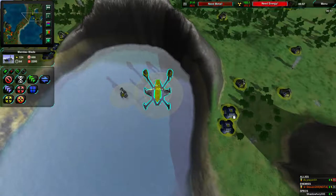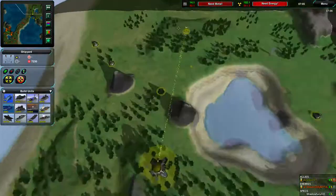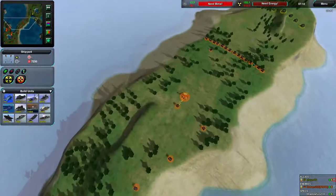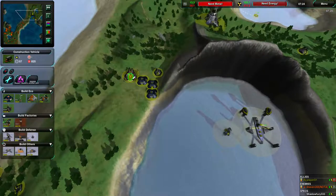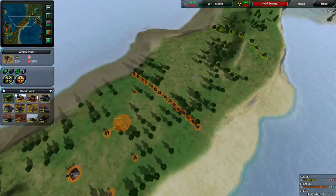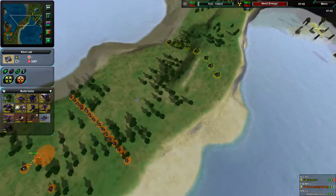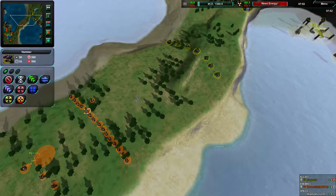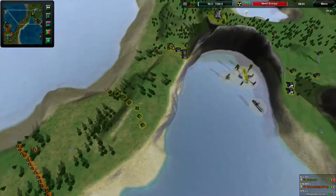Levelers still being built, and a Mandau Blade being built as well. Sea control is apparently a priority for Player01 right now. Draven has a massive metal advantage — because of that builder, he's able to build lots of metal extractors. No push in. He's finally getting a construction vehicle. Go ahead is pointing out levelers counter Rockos — he's right, they do. But I'm curious why he isn't going for Zeus's, because Zeus's were doing pretty well against levelers. He is going for infiltrators, however.